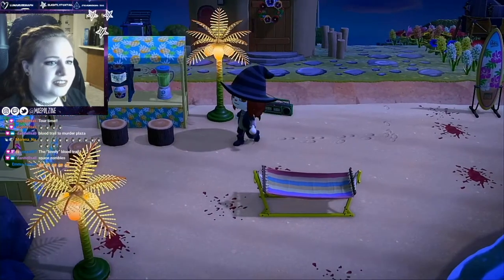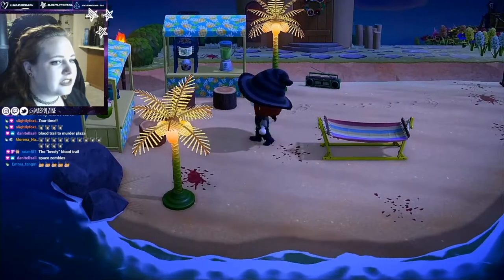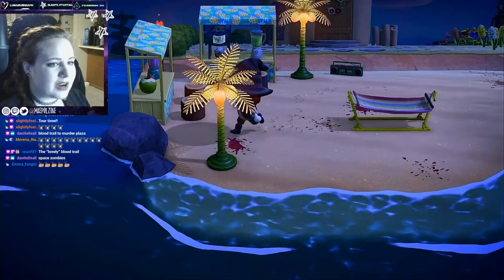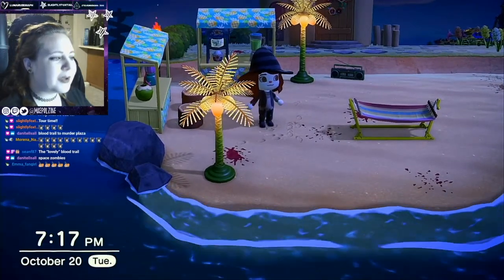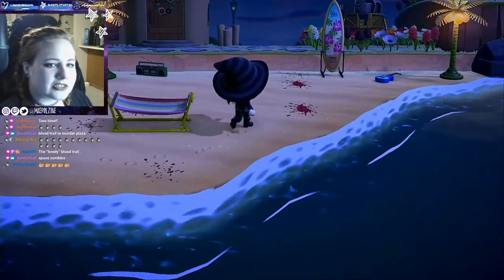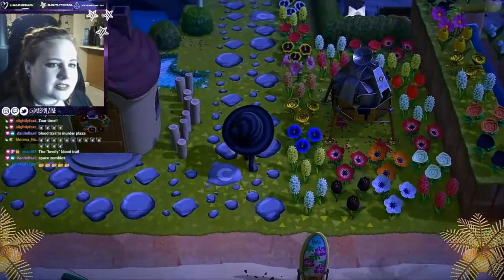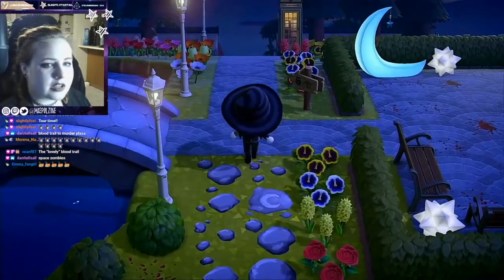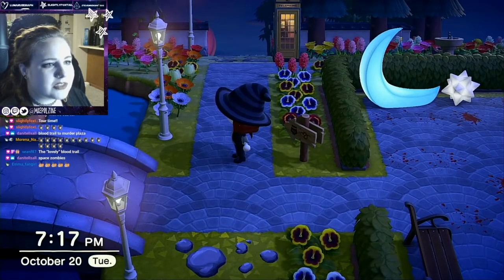This is her private beach she has all to herself. It's lovely - it's got a little cabana here for her. She has a lovely hammock, her surfboard, and her guitar. So we're going to leave Fauna's lovely home and take the other direction from the blood plaza.